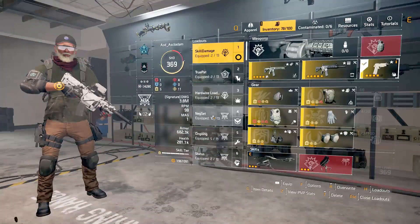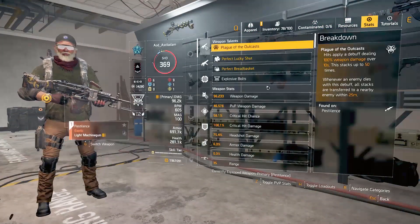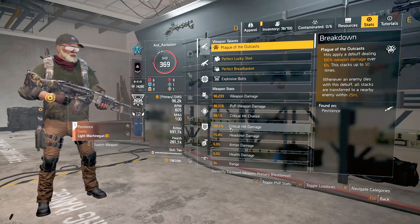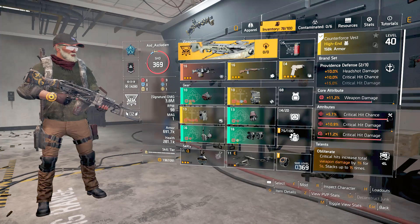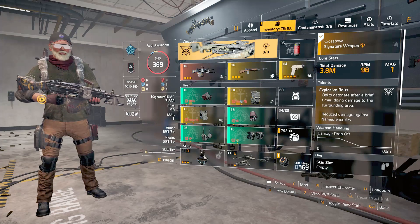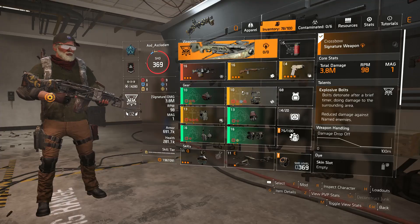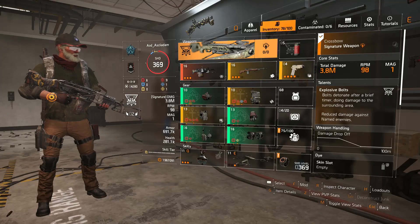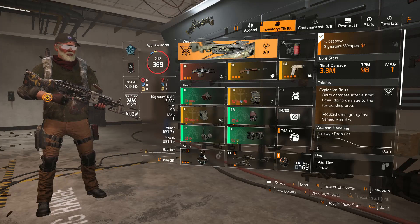Let me change back to the other build. On this build I've got 58% crit hit chance and 100% crit hit damage, so they're kind of about the same. If you're running rifles, of course you'd want to run the Sharpshooter specialization. I've never actually ground out the minigun specialization, so I don't have that. I think it might work pretty well, especially with the damage on kill or armor on kill since you're killing a lot of stuff. But anyway, that is the build.